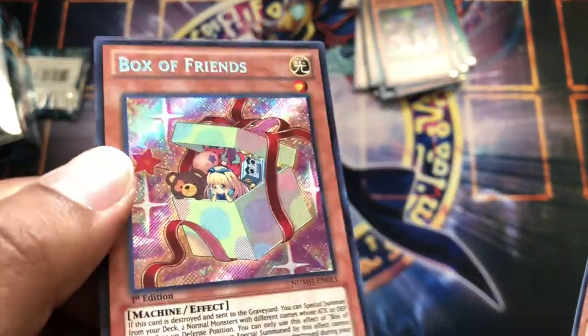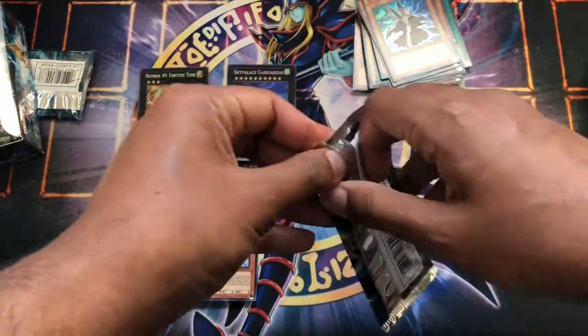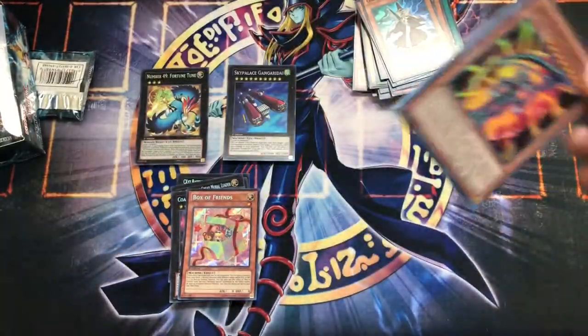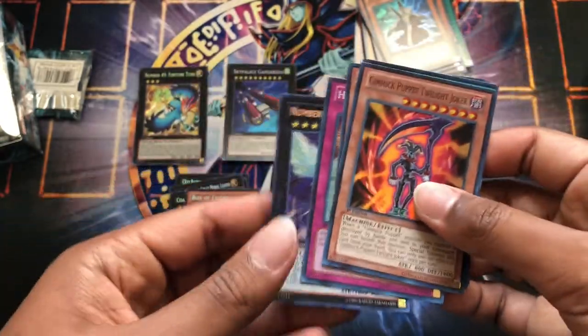Pretty interesting artwork, pretty cool. Yeah, a lot of XC's. I'm pretty sure this box released around 2013 or something — that was kind of the XC's era. Number 44 Skypeck — a success, that's a good card.